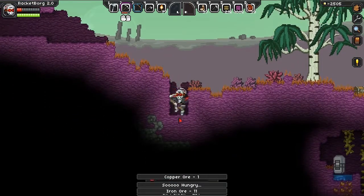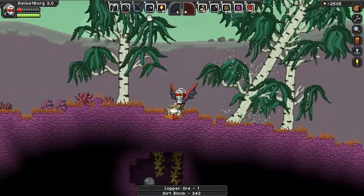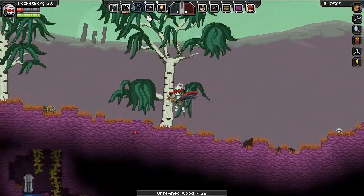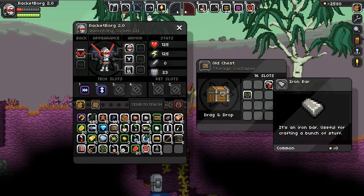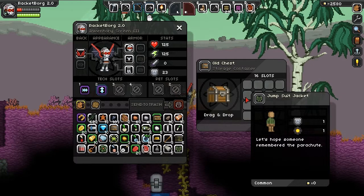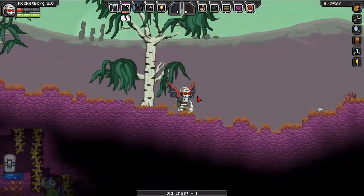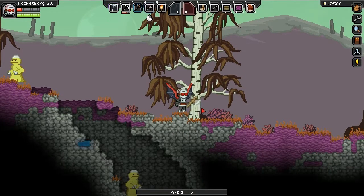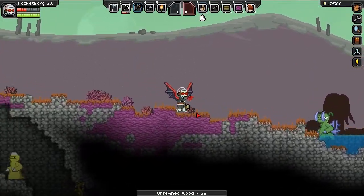Oh wait, I thought that was gold for a second — it was not. I almost missed that chest. Let's get the wood first. So what do we got? Jumpsuit jacket, crafting table again that I don't need, iron stuff, jumpsuit jacket — interesting.